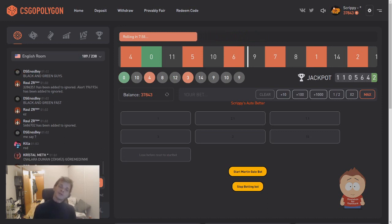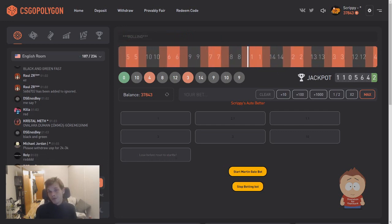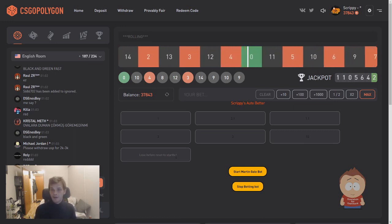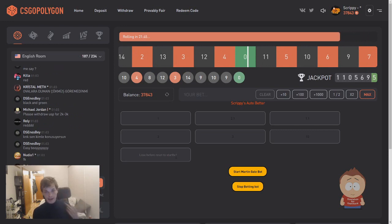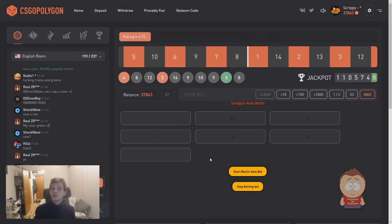Beside that, we have also included this one here: 'Lose before reset to start bet'. That means how many rounds in a row you are allowed to lose before you reset and start with your start bet again. This works both for the red, black, and the green color. So that is something to have in mind, because you usually want a way bigger number for green than you want for red and black.